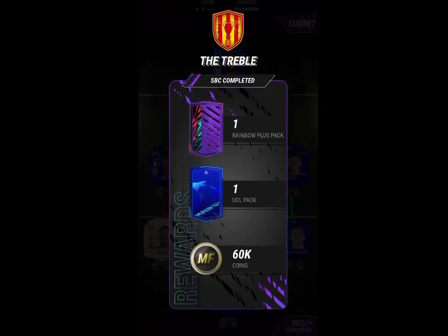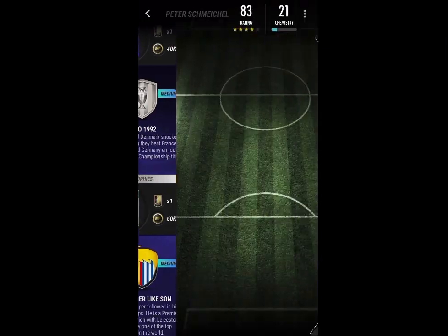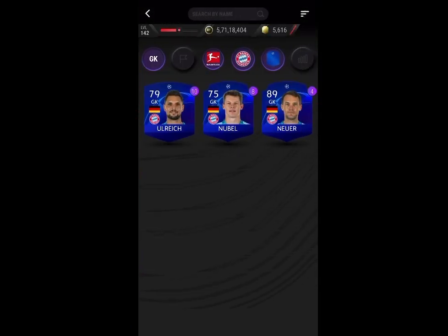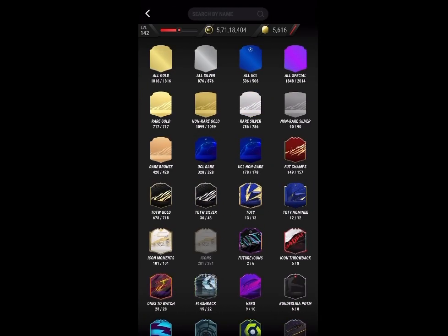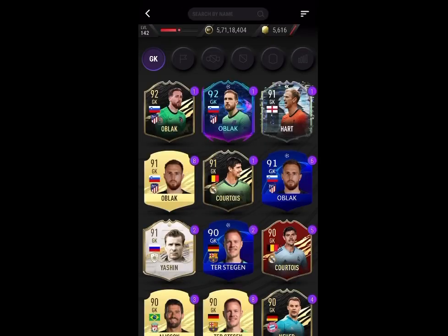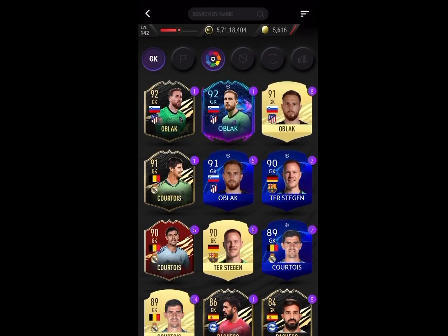So yeah, those are the two solutions you could use for the Treble. For World's Best, go over to goalkeeper first - check whichever icon you have the most duplicates of. I had Schmeichel so I put Schmeichel in. Once you do that, sort by rating and then go into every single league and put in high-rated goalkeepers.